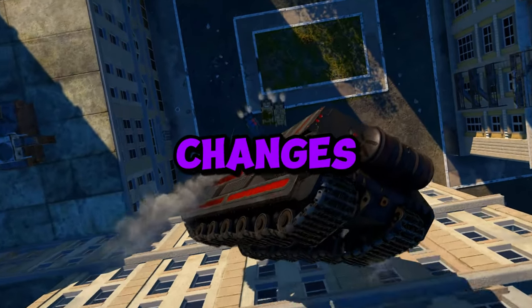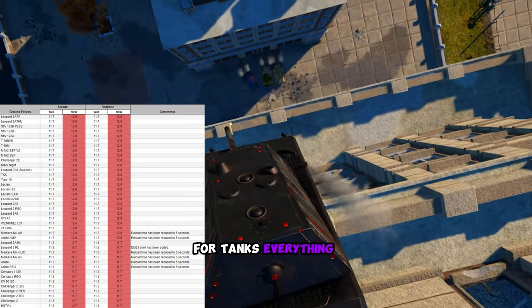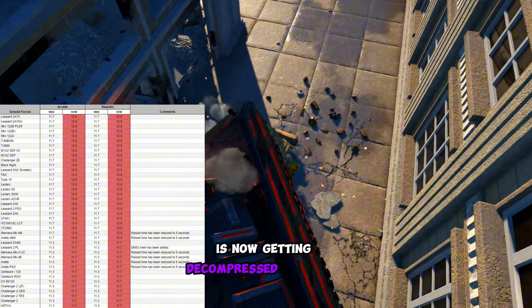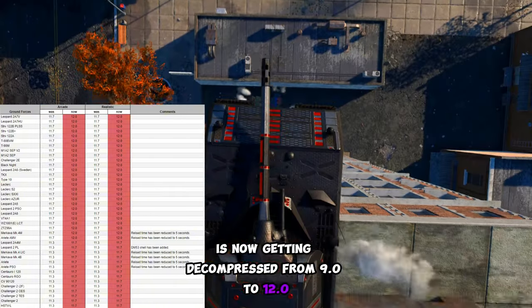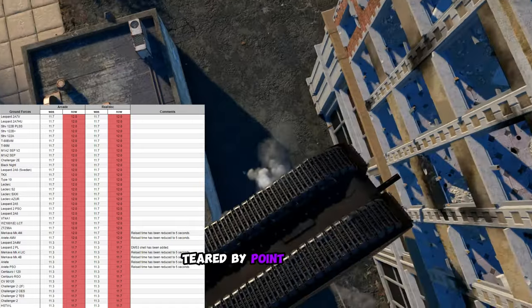War Thunder just released their planned BR changes for air, ground, and naval, and these things are massive. For tanks, everything that is currently 9.0 to 11.7 is now getting decompressed from 9.0 to 12.0. Basically, anything at or above 9.0 right now is getting up-tiered by 0.3 or 0.4.